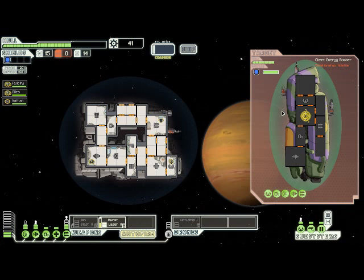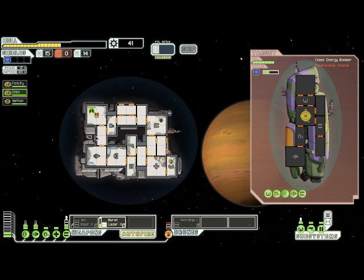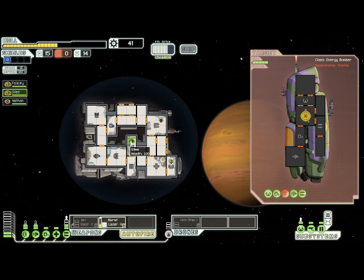Here we have a pretty well-armed Zoltan ship, so this is probably going to do a fair bit of damage to us before we can get through all of its shielding and get its weapons taken down. I'm certain part of it is my playstyle, but I do find myself taking a lot more damage early on with this ship than I do with the Kestrel. Thankfully we have two Engi on board to start out with, so making quick repairs is really easy.